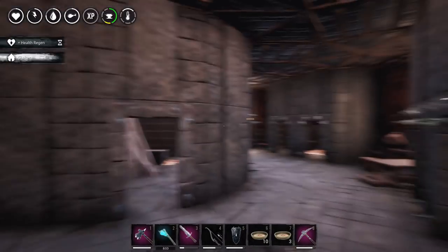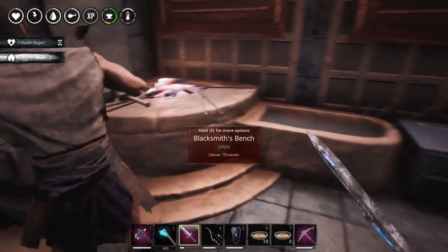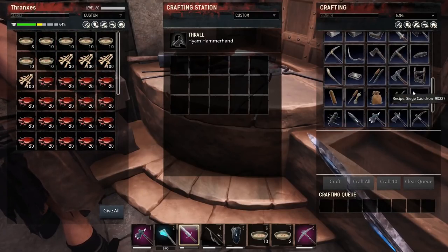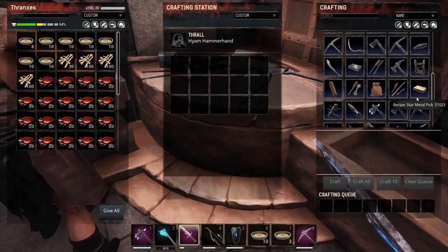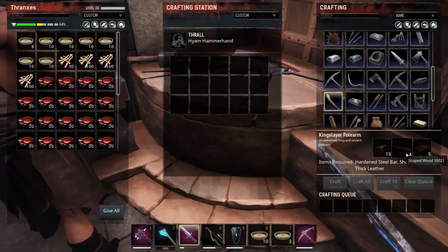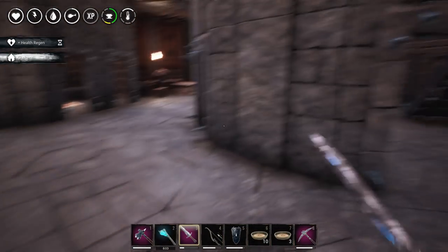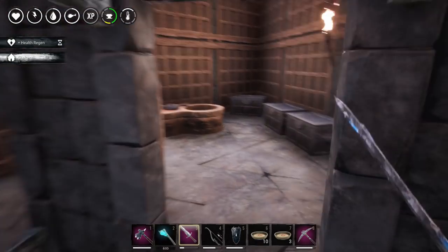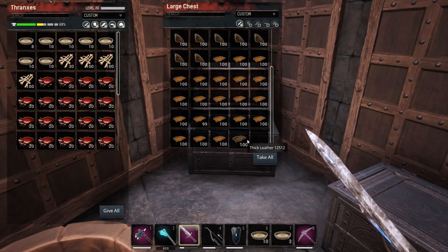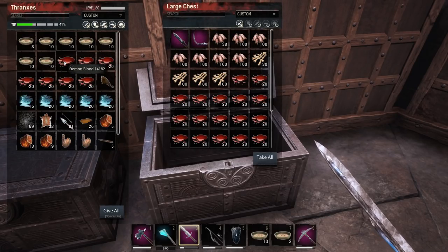Now the million dollar question — what does it take to make this glaive? There it is: hardened steel, shaped wood, thick leather. That's pretty easy. I know we have thick leather in here. I'm going to drop off all our bones and blood in here. We're good on demon blood for a while.